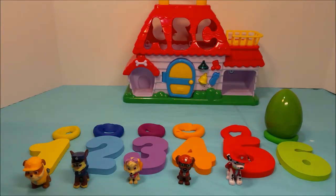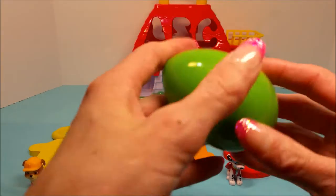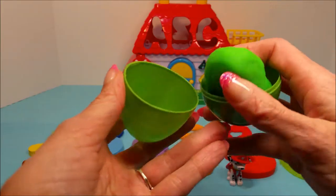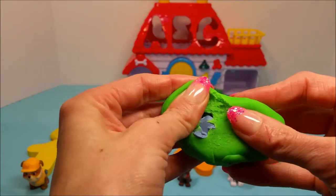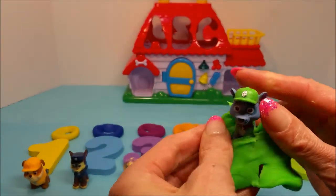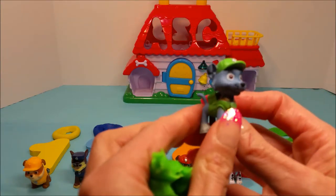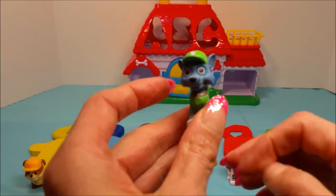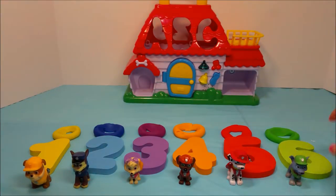Alright, our last and final egg — the green one, number six. Let's open this up and see what's inside. Oh, it's Rocky, Rocky with his green hat! Hi Rocky! Alright, Rocky, you go down and join Marshall, and Zuma, and Skye, and Chase, and Rubble.